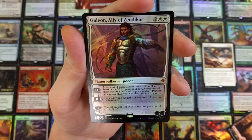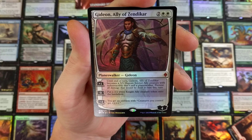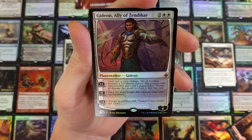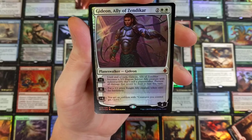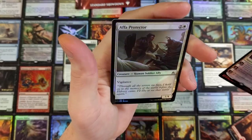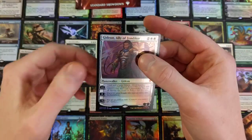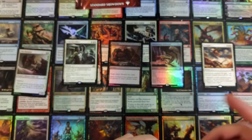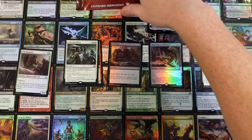Planeswalker Gideon — four to bring out. Plus one: until end of turn, Gideon, Ally of Zendikar becomes a 5/5 human soldier ally creature with indestructible — that's still a planeswalker. Prevent all damage that will be dealt to him this turn. For zero, put a 2/2 white knight ally creature token on the battlefield. And minus four: you get an emblem — creatures you control get +1/+1. Not only did we get two Mythics, but one was a foil. You gotta be shitting me, man. That is incredible.